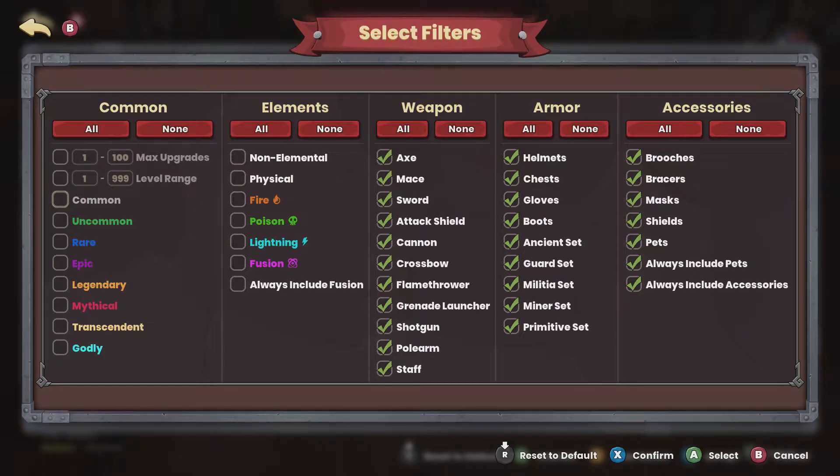Select all of the different rarities of gear. When you first start out you'll be getting common, then uncommon, then rare, epic, and eventually legendary, mythical, and so on. So let's say you start getting a whole bunch of uncommon gear — you can uncheck common, and what that'll do is start picking up uncommon and up, and automatically sell all that common gear. Then do the same thing once you start getting all rares — unselect uncommon. Then when you start getting all epics, unselect rare, and eventually you're just keeping legendaries.